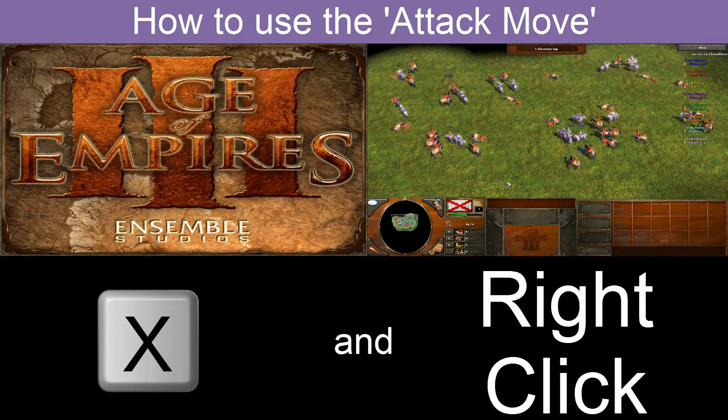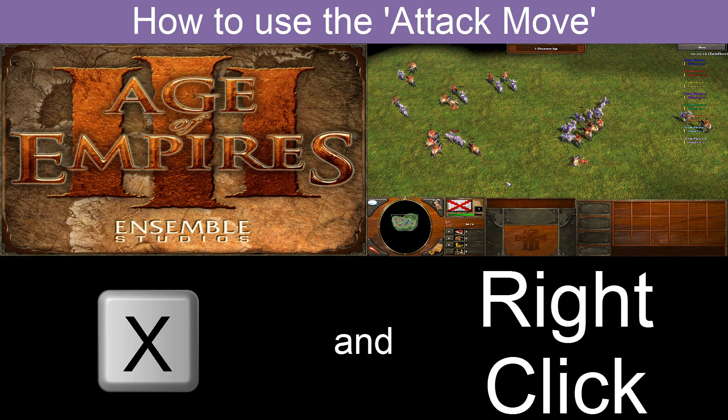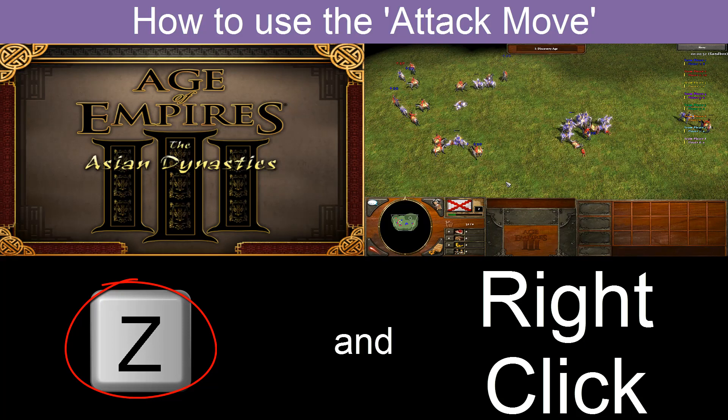To use the attack move on Vanilla Age of Empires 3, you select your army and then just press X on your keyboard, and then right-click anywhere on the screen. On the Asian Dynasties, however, you press the Z button, or for you American people, the Z button.